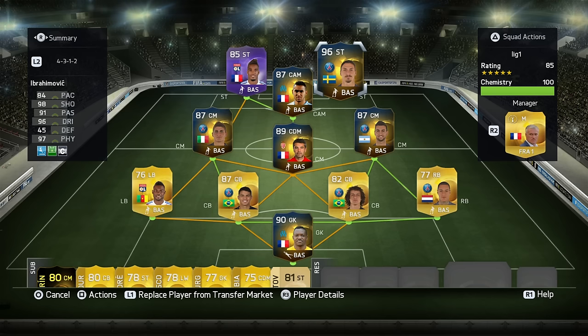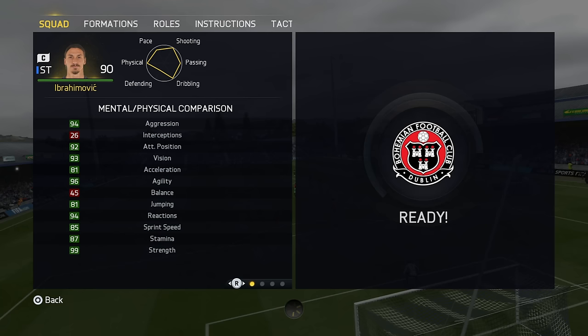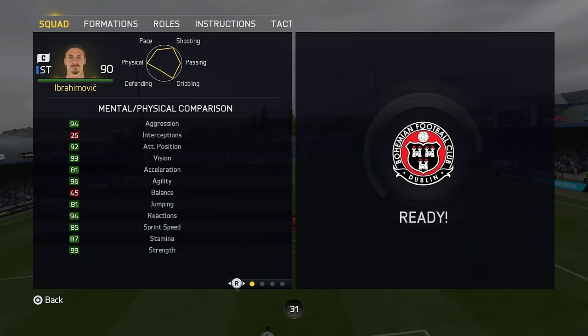What is going on guys? Welcome back to another player review. We're going to be looking at Team of the Season Ibrahimović, who looks very close to the Team of the Year card from last year, minus the 5-star skills. I think this is one of the best looking Ibra cards I've ever seen in FIFA. Seriously, look at his stats — it's crazy.